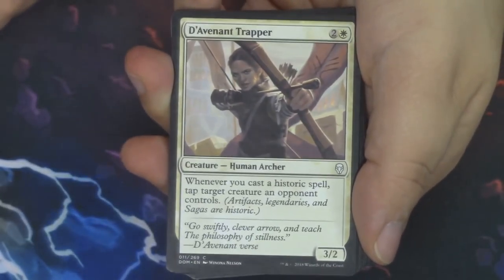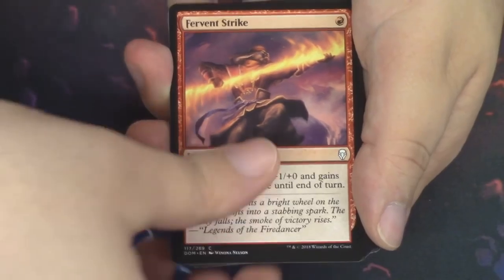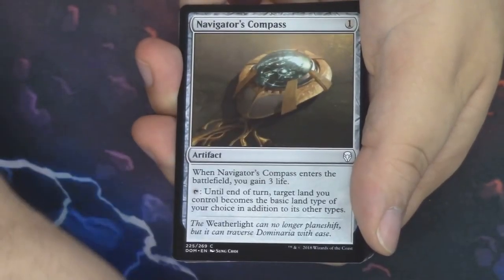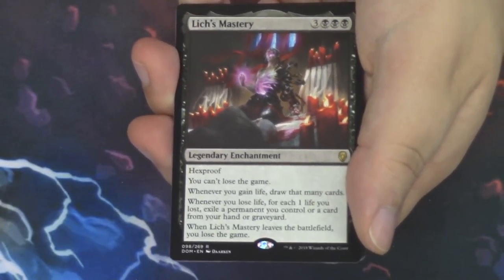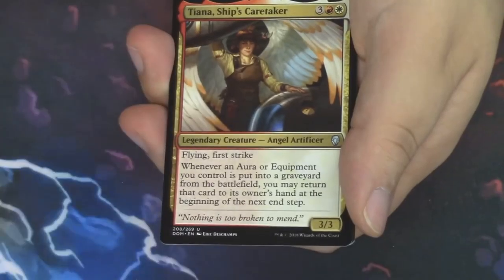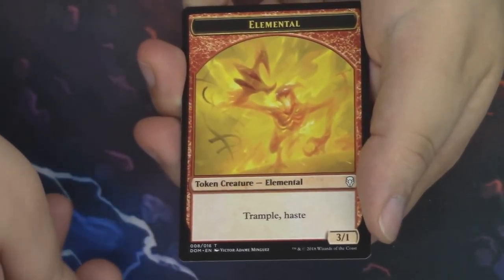Five packs left. I am so hyped for this set, I hope you guys are too. We have another Davenant Trapper, Coldwater Snapper, another Fervent Strike, Cabal Paladin, Adventurous Impulse, Aven Sentry, Cabal Evangel, Primordial Worm, Cloudreader Sphinx, Navigator's Compass. Seraph Angel is the first Uncommon. Weight of Memory is the second. And our Rare is a Lich's Mastery — this is a Legendary Enchantment, that's really cool. And I think that's Josu — I could be wrong, but I think it is. Behind Lich's Mastery, we have another Tiana, Ship's Caretaker — more Weatherlight Crew, awesome. A beautiful Island. And another Elemental Token — this is our first of these.